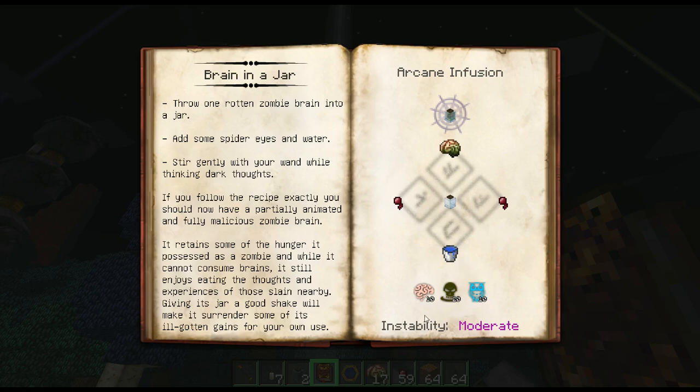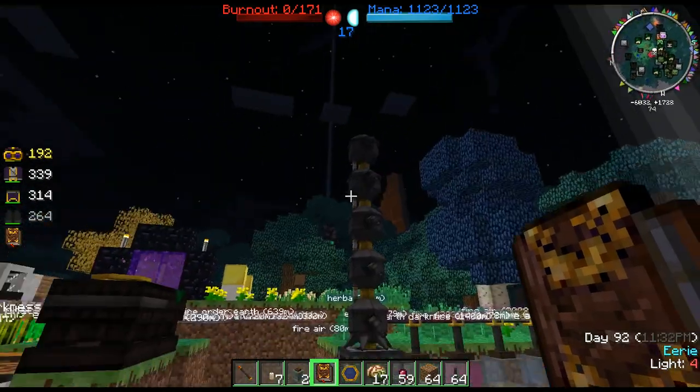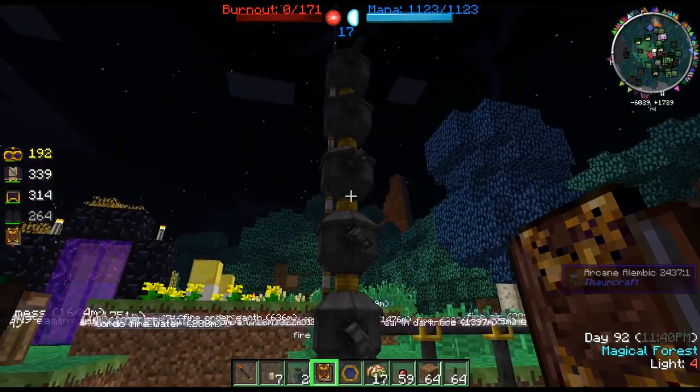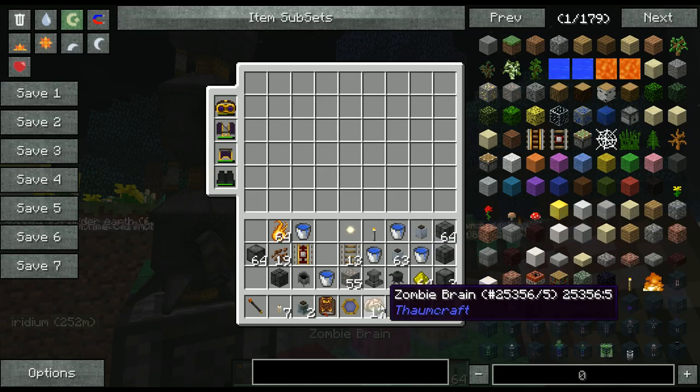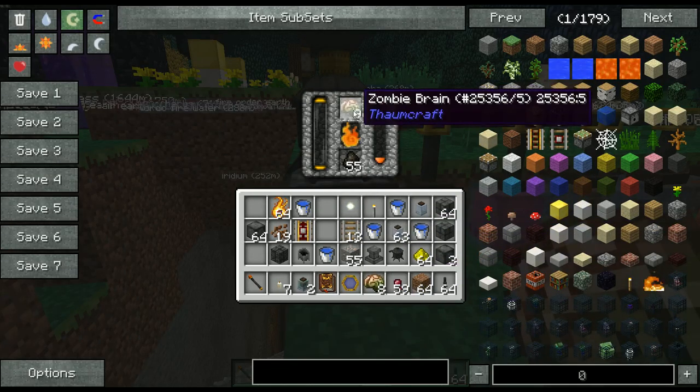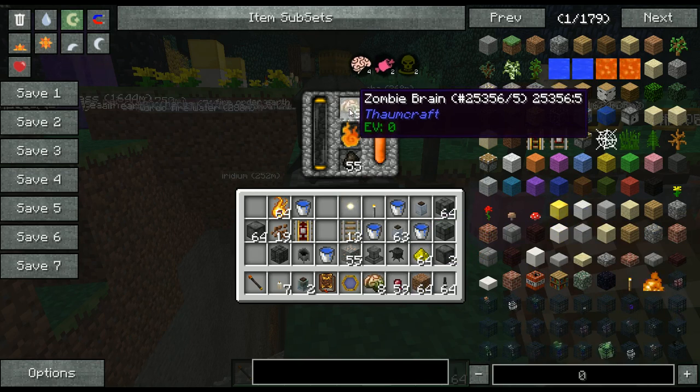To explain it, basically this is the Essentia cost. Each item in the world that you research has different aspects. So when you research them you'll find out which items have which aspects, and if you put them in an Essentia Distillation — basically the distiller — you set the items in, burn it up with charcoal, and it'll break down into its base aspects. So if you research a zombie brain, you'd know it has four Cognitio, two Corpus, and two Examinatio — so throwing it in would give you exactly those.